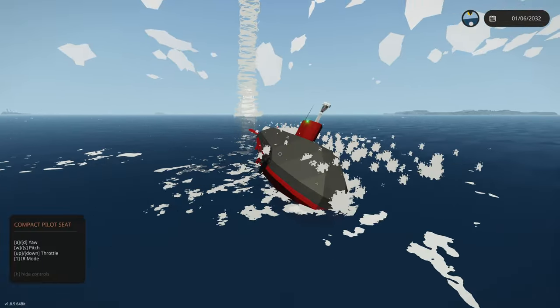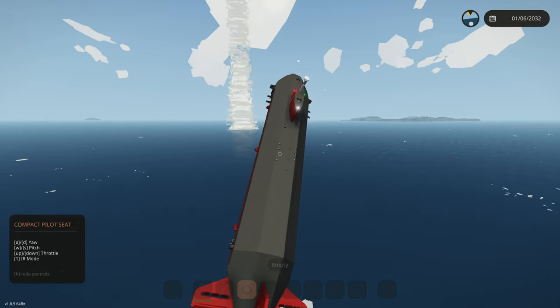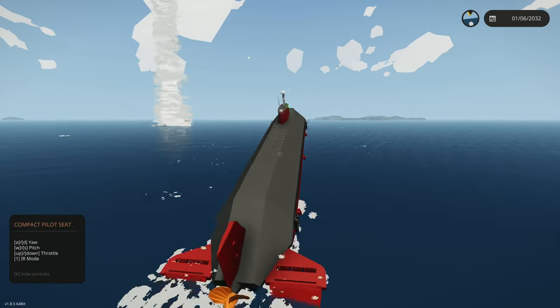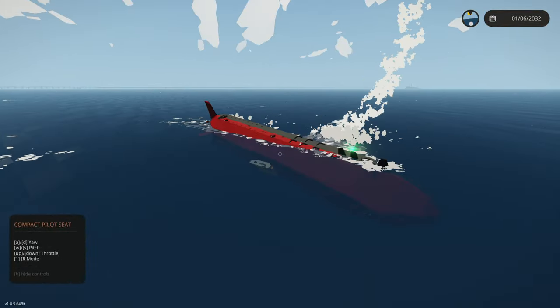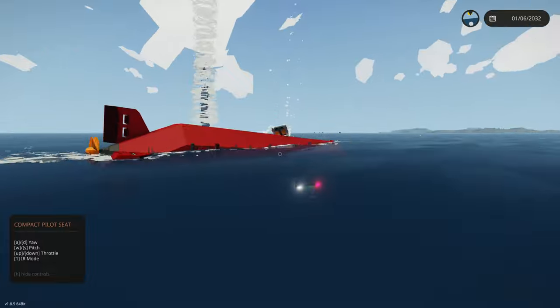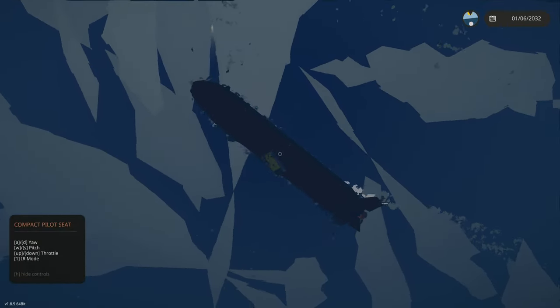I want to actually go inside the tornado. We're trying to go towards it right now. I need to dive underwater while we're doing this. Our reactor just exploded — that was probably because of the tornado really messing something up. We're spawning a tornado once again. This time I think it's directly on us.